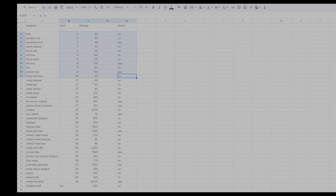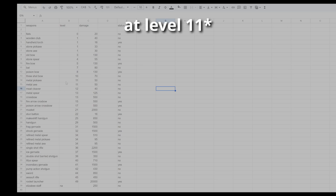At level 11 you get the metal pickaxe at 50 damage. Realistically the pickaxes are a bit of a waste since your pals can do the mining for you — you don't need to spend technology points on them. But if your base is on a mine and you have a Tombat early game, you'll be okay unless you need a lot of materials right away. That's totally up to your gameplay.